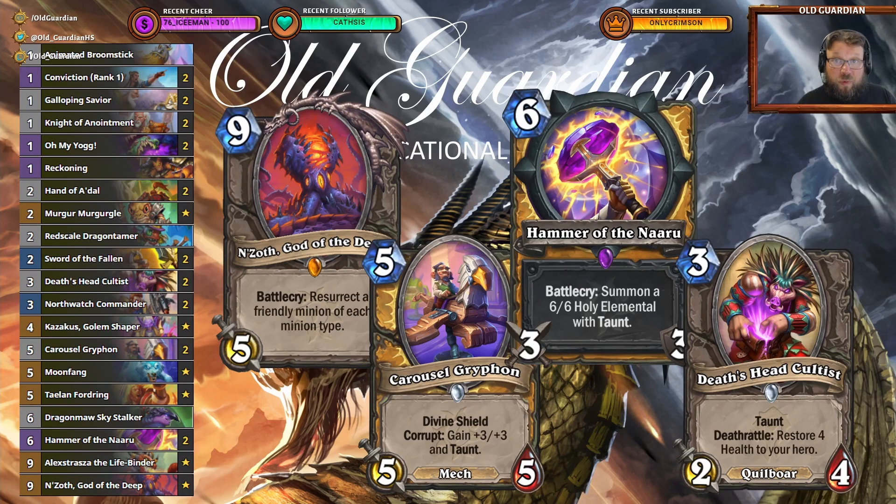I'm also running Moonfang as an additional beast in addition to Galloping Saviors, because Galloping Saviors are not always proc'd. And Moonfang, even though it doesn't have taunt, it is very difficult to remove, so it's there for several value trades if needed.